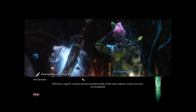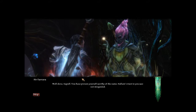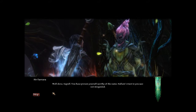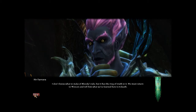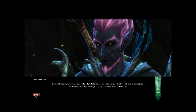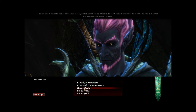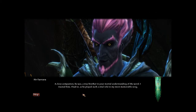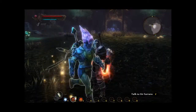Well done, Sagram. You have proven yourself worthy of a name. Hallam's trust in you was not misguided. I don't know what to make of Bloody's tale, but it has the ring of truth to it. We must return to Wenson and tell him what we were and what we were to do. I like this guy's eyes. A close companion he was — is there any other way to view the warrior who saved me? Off we go then.